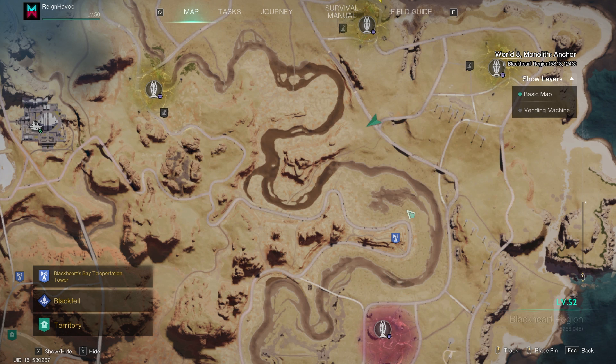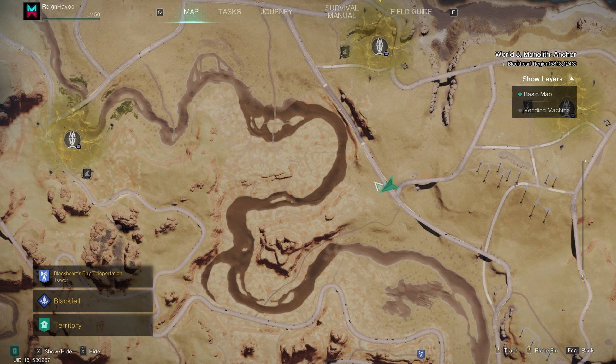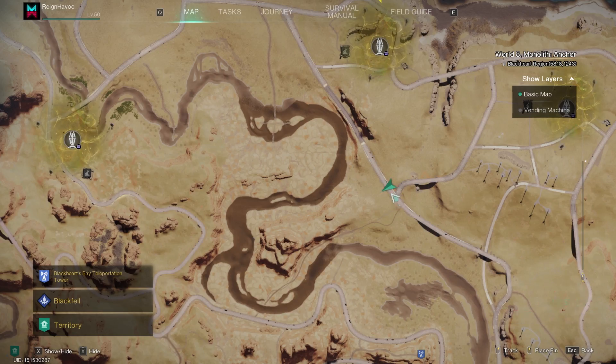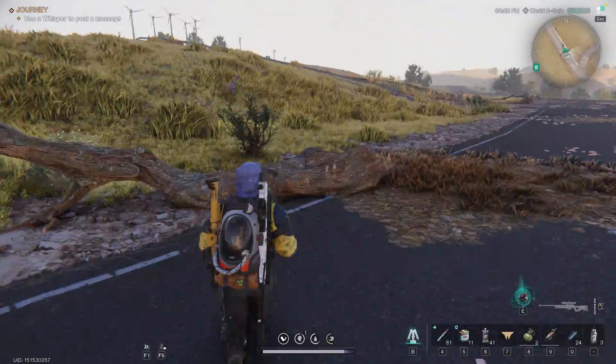You'll see this snake-like river. Here's the teleporter, and you're going to want to head north where you'll see an intersection like this. You'll also see this cliff here — we're just southeast of this. If you're coming down the road, there's that intersection.